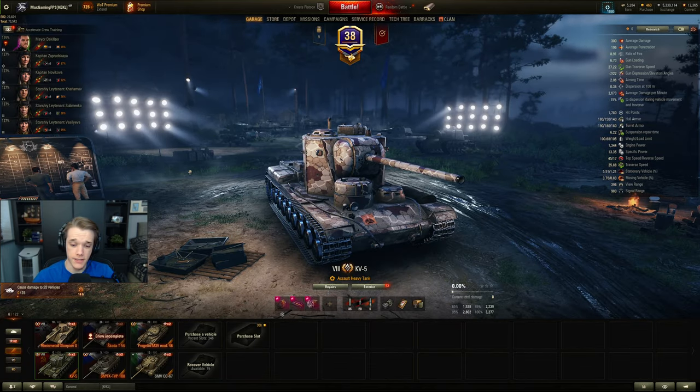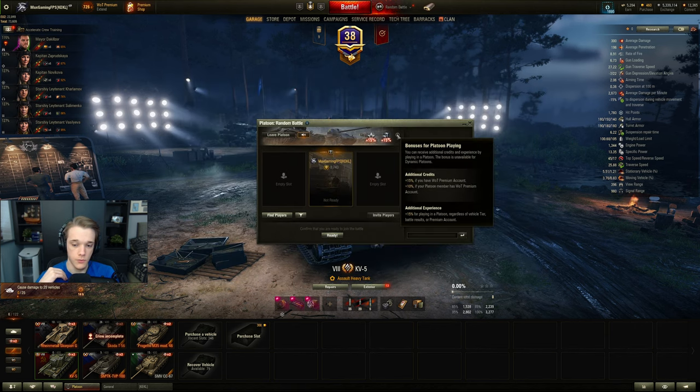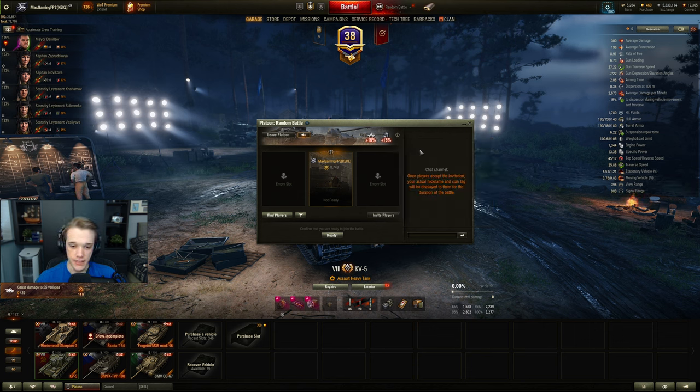Next up, to make some very easy credits, you can create a platoon with friends. If you hover over the eye icon you'll see that you get 15% bonus credits if you have a premium account and platoon with anyone. If the other person has premium but you don't, you still get 10% bonus credits. And if all three players have premium accounts, everyone gains 50%. You also gain 15% additional experience no matter what.